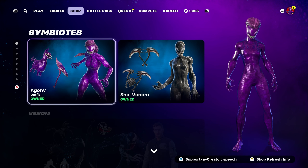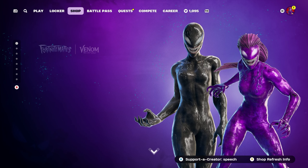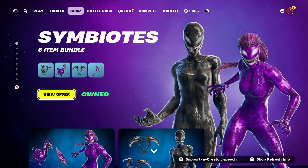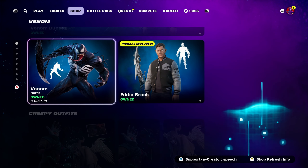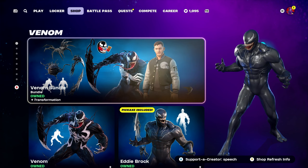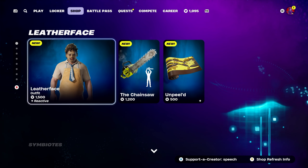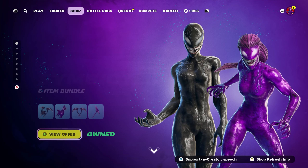The Agony skin can be found on the Symbiotes tab and can be bought separately for 1,800 V-Bucks, or with the Symbiotes bundle for 3,000 V-Bucks. Also, Eddie Brock came back to the item shop after not being there for 1,030-plus days, so if you want the Eddie Brock skin you can buy him separately, or with the Venom bundle which comes with the standard Venom. We also got Leatherface today, so I'll definitely be picking him up and making combos for him tomorrow.